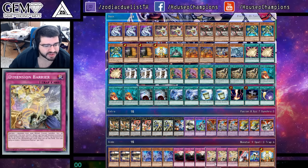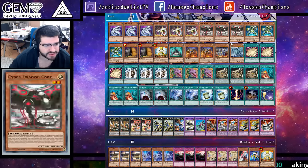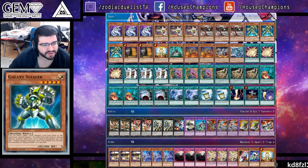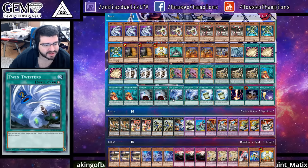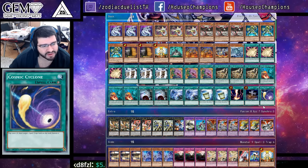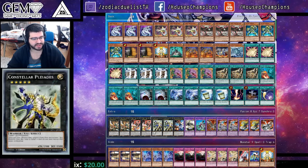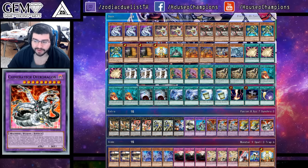Outside of the Dimensional Barriers and Anti-Spells, this entire build is pretty budget — and I guess the Denko Sekkas and Galaxies too. But the main deck coming in at around $125 is pretty cheap for Yu-Gi-Oh. You could probably build something similar and try it out on your own. Let's get into the tournament report.